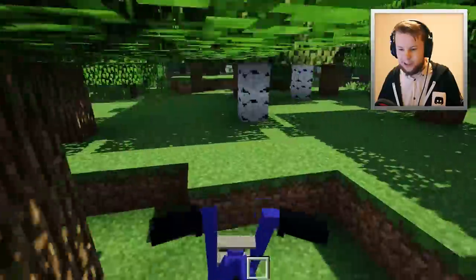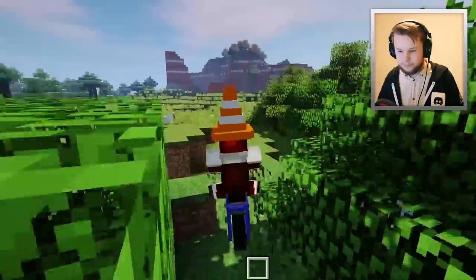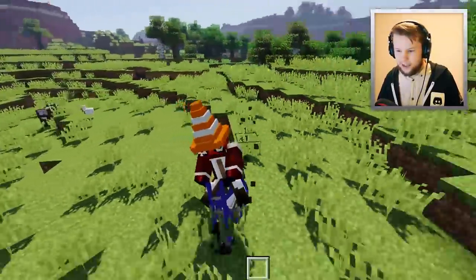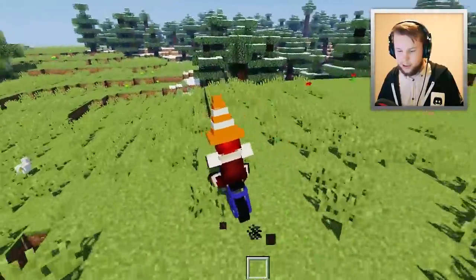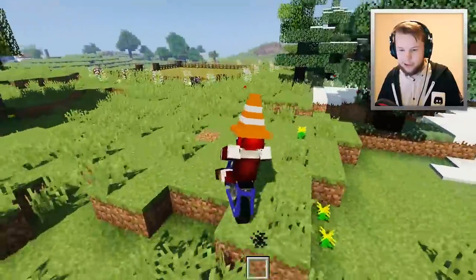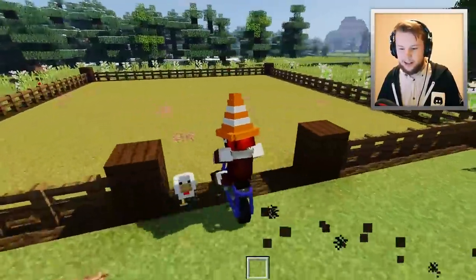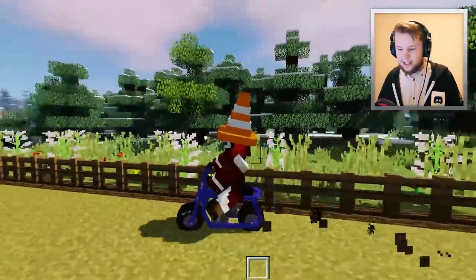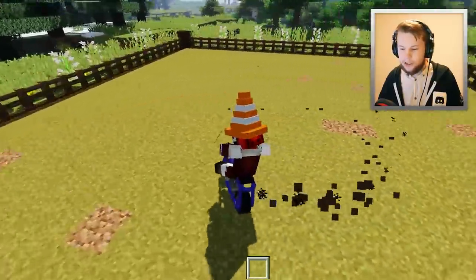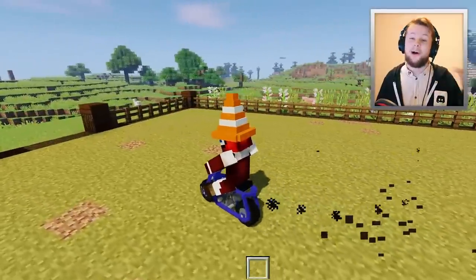If we take the vehicle somewhere more open, like over to the redstone area, you can actually see a smoke trail behind it when you ride. That's really cool. Let's head over there to show it off better — and there, you can see behind the vehicle there is a little smoke trail as you ride.